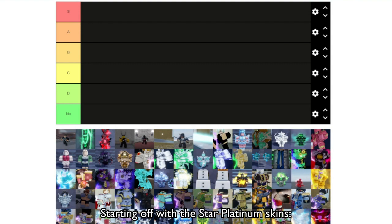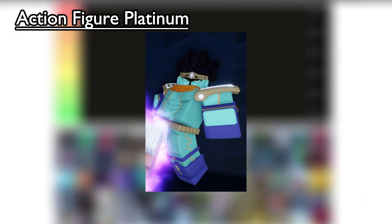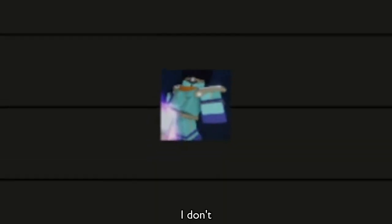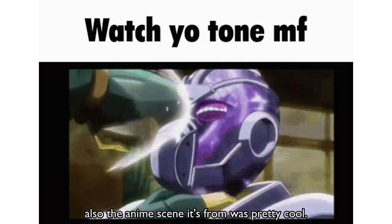Starting off with the Star Platinum skins. Charmy Green — I don't like the color skin, they look like vomit. Action Figure Platinum — this skin is only good if you have the actual action figure. I don't. Gold Platinum, aka funny piss platinum — the anime scene it was from was pretty cool.